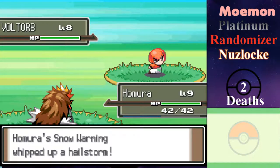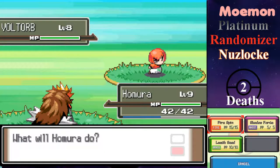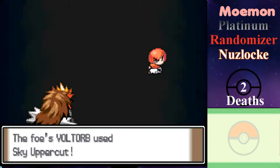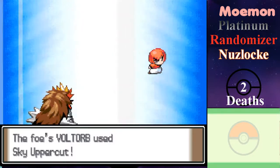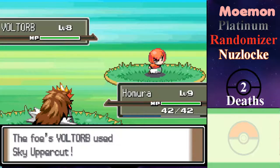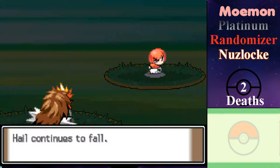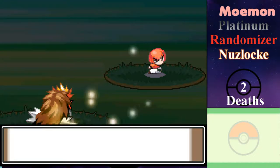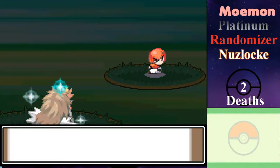The fun thing about Homura now is it's turned into an almost DOT-type Pokémon, where as soon as it comes out it inflicts Hail, and then I can Leech Seed to just basically get the Hail damage back — or more.